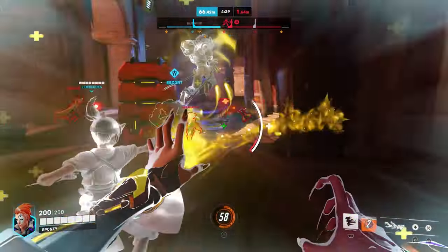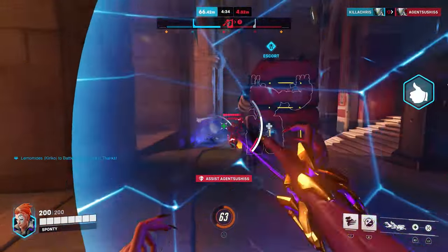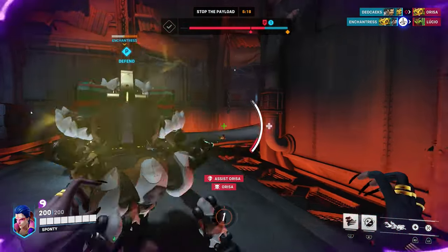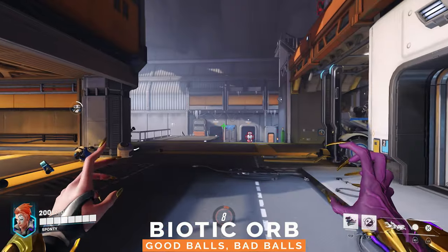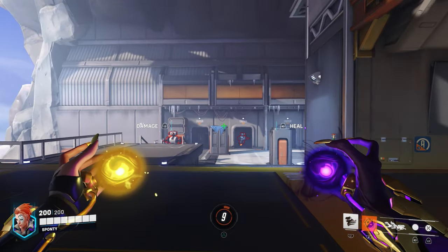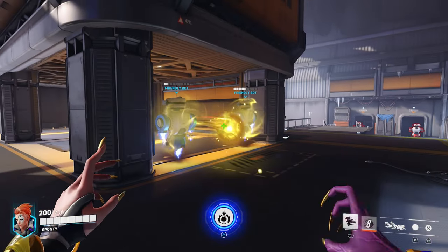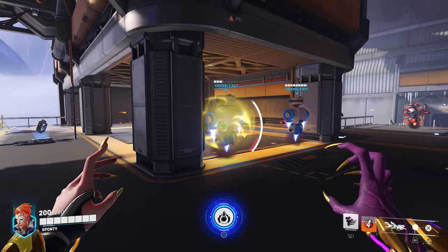So your goal as Moira is to spray mist all over your friends, while also sucking enough life out of your enemies to give you more healing. One of Moira's secondary abilities is the Biotic Orb, which has a cooldown of 8 seconds. By pressing R1, you can fire one of two kinds of Biotic Orbs. If you press R1 and then your primary fire button, you'll fire a healing orb that will give your teammates 65 health per second.